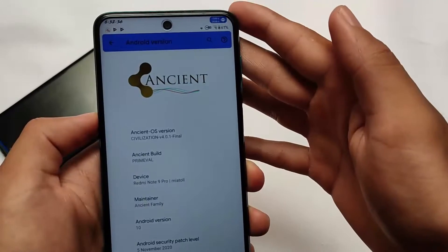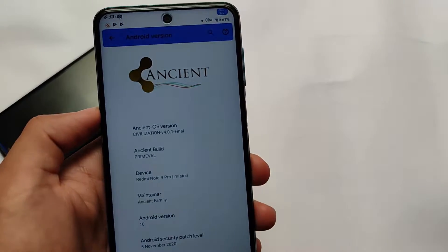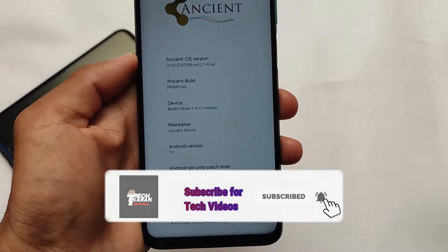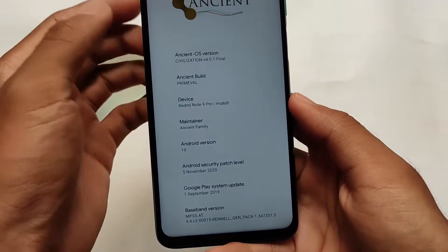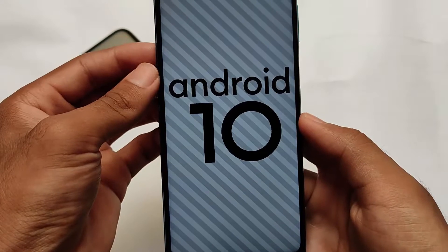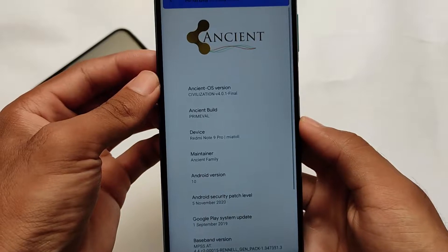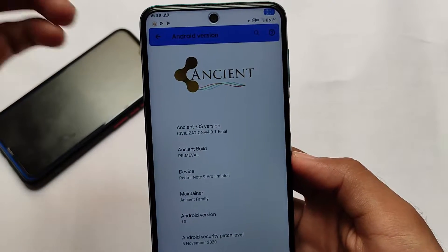Insane OS is one of the most customizable custom ROMs out there for a lot of devices. For Redmi Note 9 Pro users or Miatoll devices, we have a very old build — not a new one — but an old Android 10 based build. It's version 4.1.1 or 4.0.1 final, based on Android 10, and it's basically for all those users who want to try Android 10 right now and also want some cool customizations.